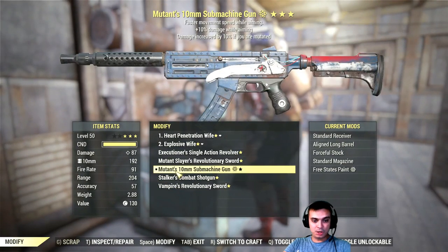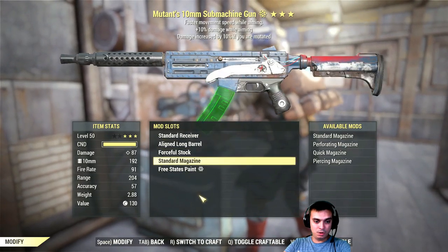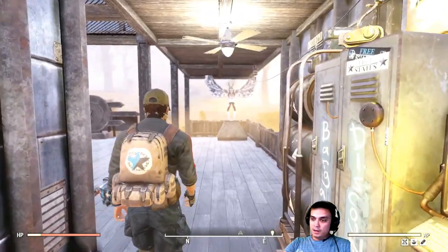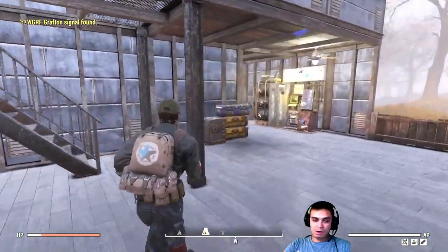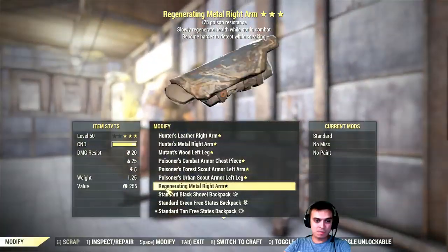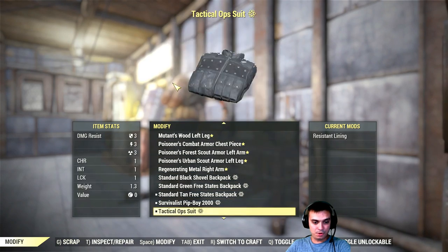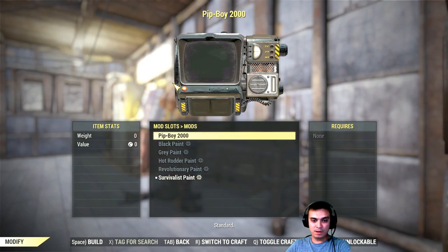The Free States 10-millimeter submachine gun is also really straightforward - just navigate to the workbench, find your gun, and paint it. I'm going to remove the paint because I'm going to get rid of this machine gun, I don't like it. Then the Survivalist outfit, hat, and bandana - covered. And speaking of the bandana and the Pip-Boy coloring, you navigate to your Pip-Boy and that's where you paint it.